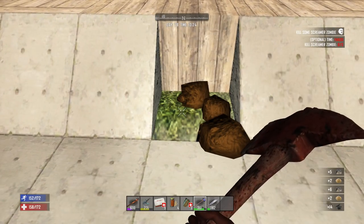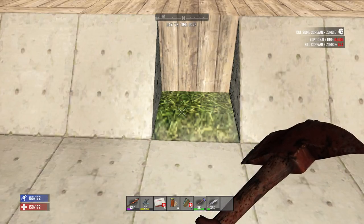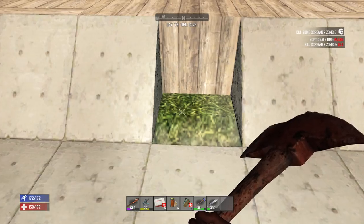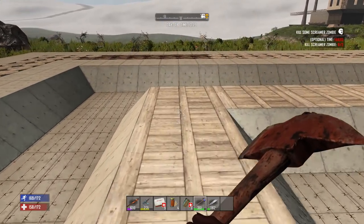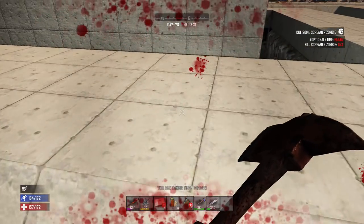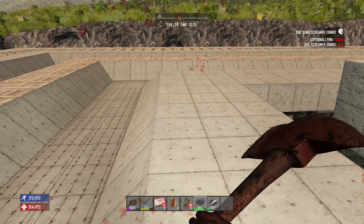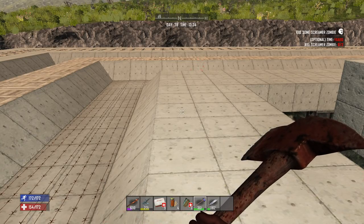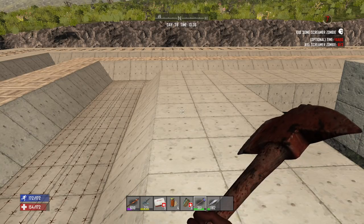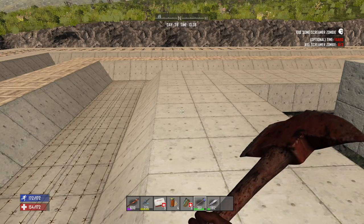Moving on to vending machines — they are a new block in patch 11 and they'll come in three flavors: beverage vending machine and rentable trader-protected vending machines. The protected ones are the good ones — you spend a few coins and you can rent one for a month at the trader, so those can't get destroyed. Those are the ones that actually end up getting used on servers. Also worth mentioning: you won't be able to break coins down in the new update — they won't be usable for brass anymore.